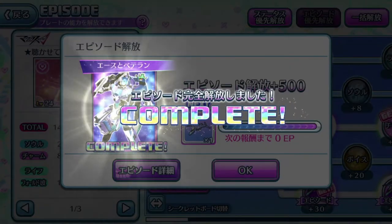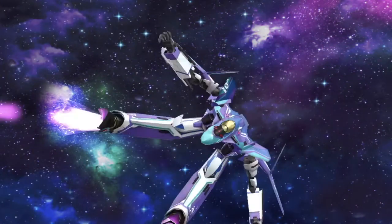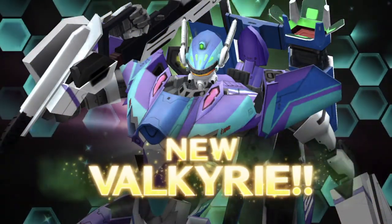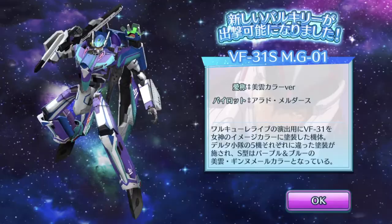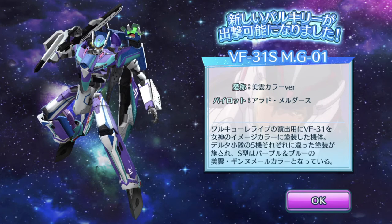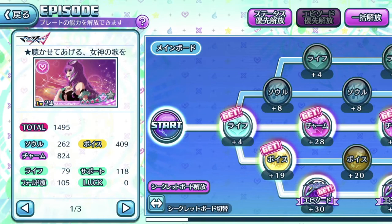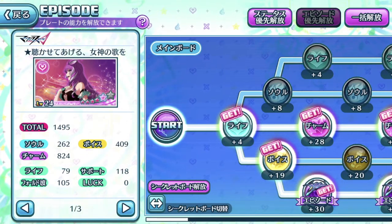And there we go, we're unlocking the Valkyrie right now. Alright, we've got our Mikumo-colored Arad's Valkyrie - that's pretty fantastic. I think there are only a few more colors remaining. Is it Chuck that still hasn't gotten his? Who knows, I can't recall.